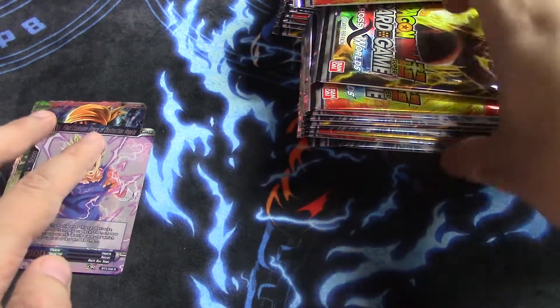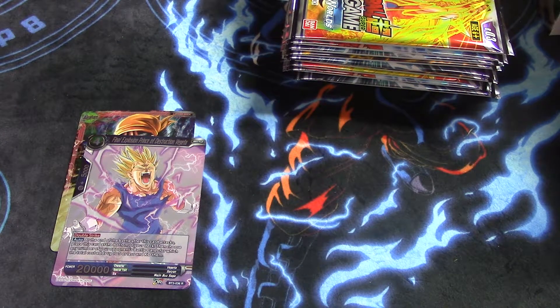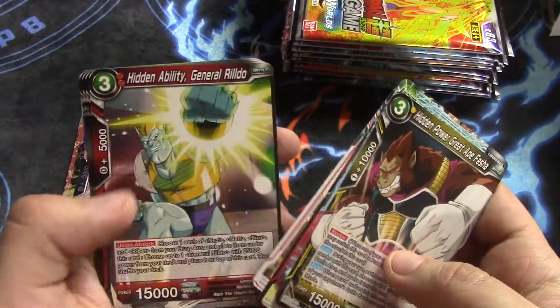And Final Explosion Prince of Destruction Vegeta. Now, like I said, we're just going to move on to the foils. I will still slide and flip through the cards, but I'm not going to be saying their names or anything — just kind of a quick run-through, you know.